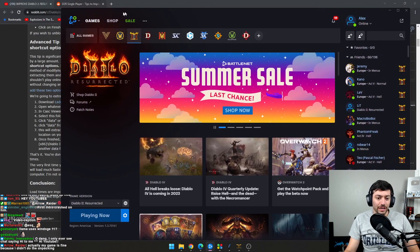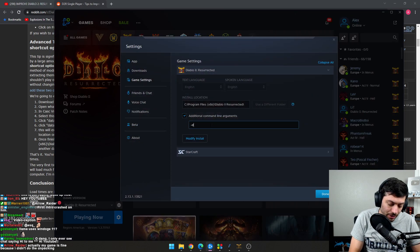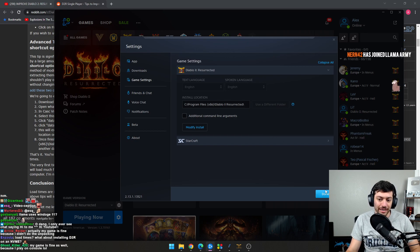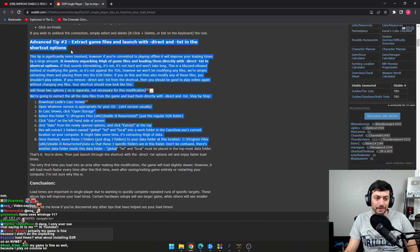Or number two, you come in here and go to your options, your game settings, and remember how you added dash direct dash txt in there? You just remove that, or take off the additional command line arguments right now. You save it, and then you'll be able to play the game.